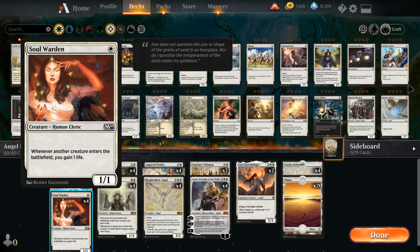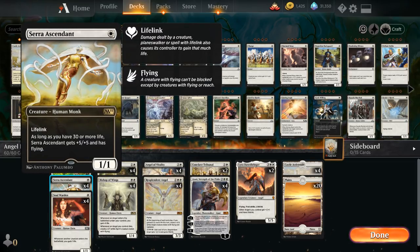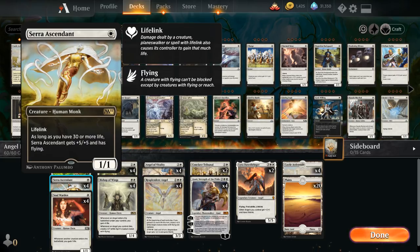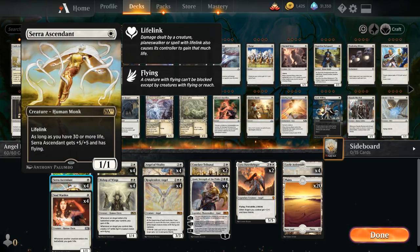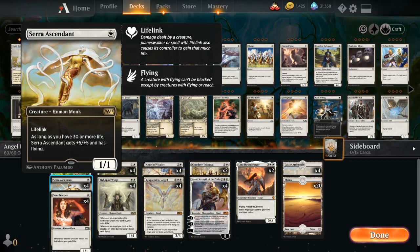That also includes opposing creatures entering the battlefield, which is great, as we will very quickly start gaining a ton of life. That's of course what our deck is planning to do since we've got a lot of great payoff cards for having a lot of life. One of those is another Anthology card, Serra Ascendant, a 1-mana 1/1 lifelink saying as long as we have 30 or more life, Serra Ascendant gets +5/+5 and has flying.